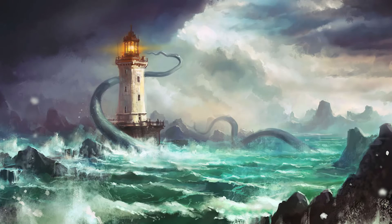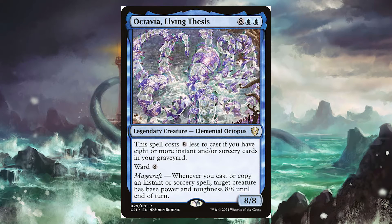Next is Octavia, Living Thesis — another 8/8, for 8 blue-blue. This spell costs 8 less to cast if you have 8 or more instant or sorcery cards in your graveyard. It has Ward 8, so targeting it costs opponents 8 mana. And it has Magecraft — whenever you cast or copy an instant or sorcery spell, target creature gets base power/toughness 8/8 until end of turn. So with Octavia, instead of Krothus being a 3/5, we can make him an 8/8. Things are going to start getting pretty interesting.